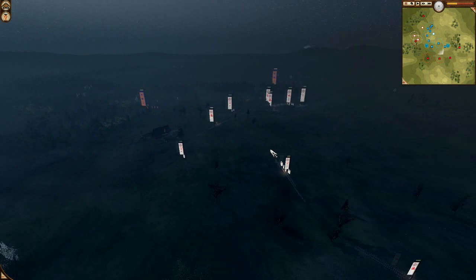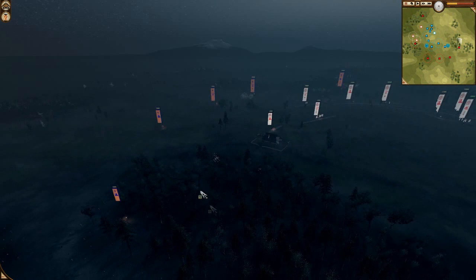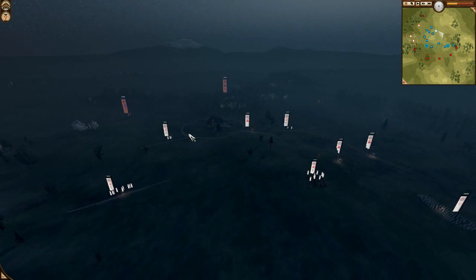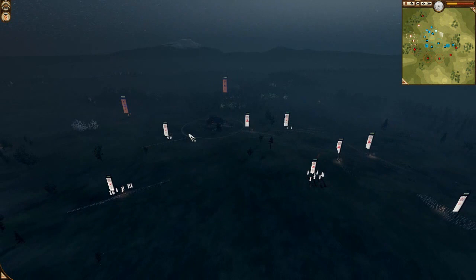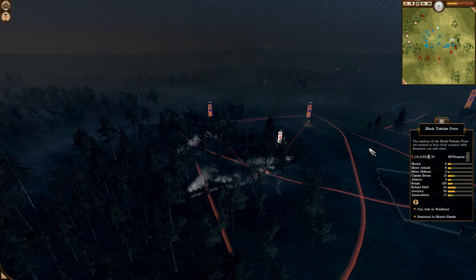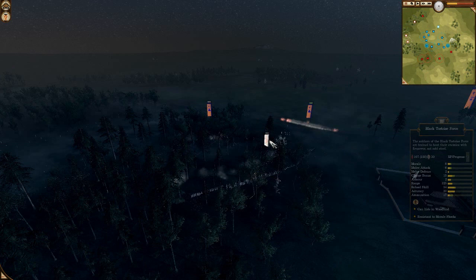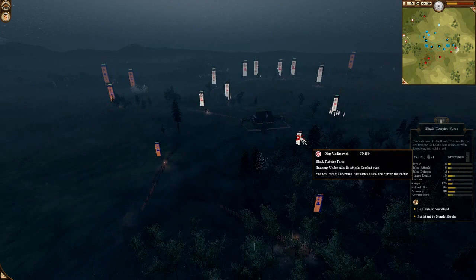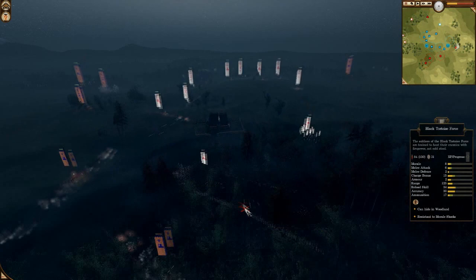It seems Oleg had to reinforce his right, so he retreated some units from the left. Maybe he has some units hidden here. Babyface Nelson is now exploring that — he really needs to recapture at least one dojo. But Babyface's whole left flank has collapsed. A Shogunate Guard Inventory is moving in for his Red Bear Inventory. A Black Tudas Force is now getting into the aura of Oleg's General, so it will stay a bit longer.